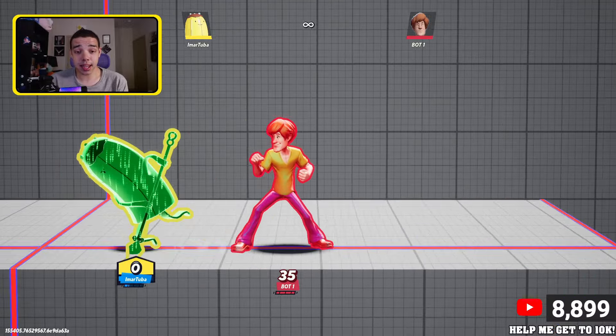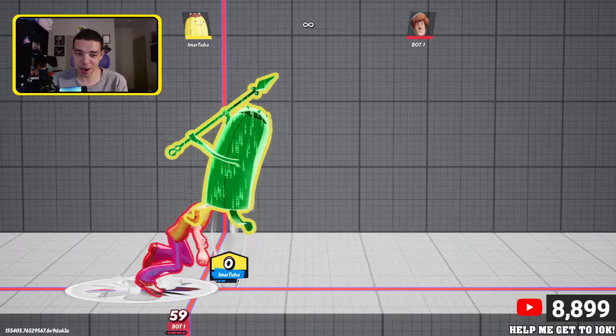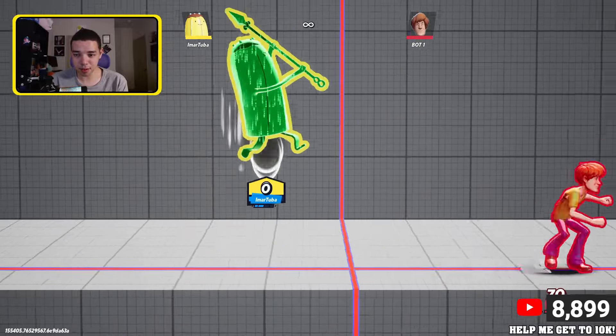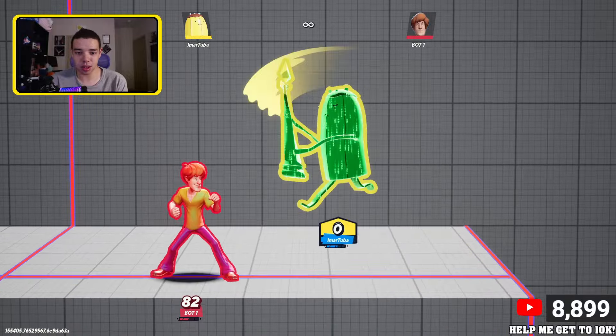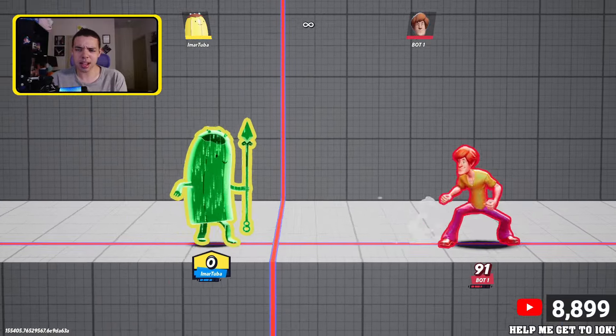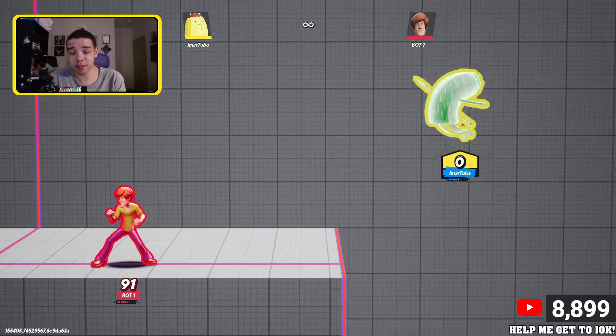His air side attack is another very strong move — it combos into itself and just hits very hard. Between that and side special, you can kill off the side all day. Unlike a lot of other characters that kill from the top, Banana Guard is mostly going to be killing off the side of the stage.